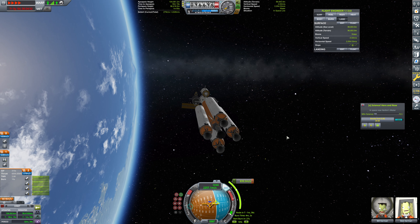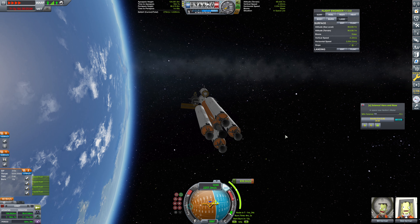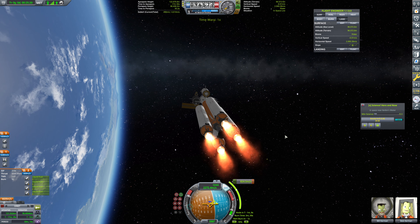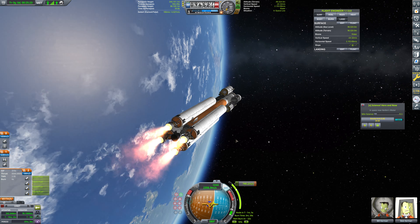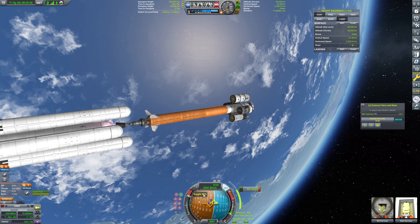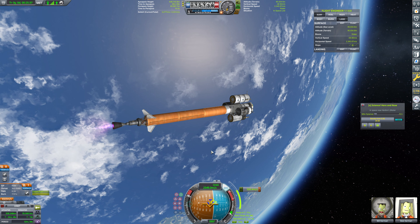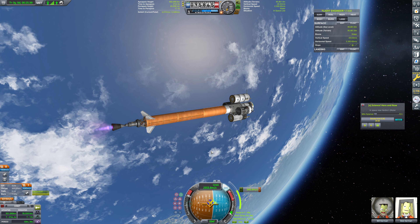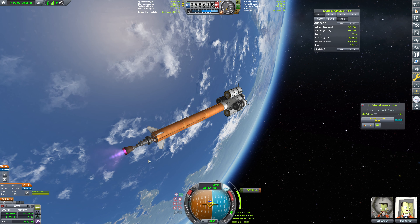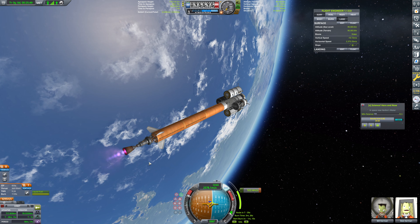We're going to warp forward until our burn, which is going to be in about 20 minutes. About four more minutes, and we get like a third of this burn done with our ascent stage — I love it. We burn. Excellent. We're going to be ditching this stage very shortly. Mark. Now this does gimbal, but we're having a bit of a hard time making our way to the maneuver node. Thrust-to-weight on this is very low — this is not going to be a fast-burning engine, a very slow-burning engine.